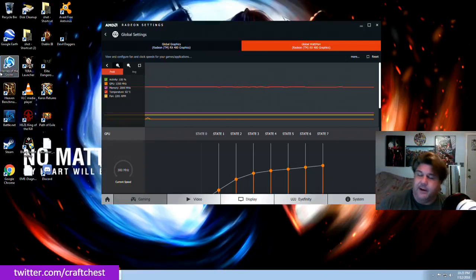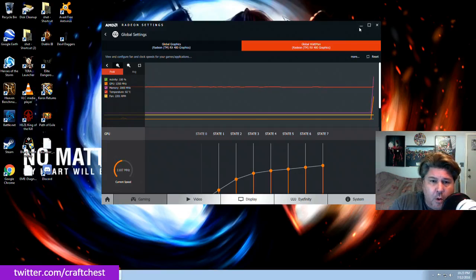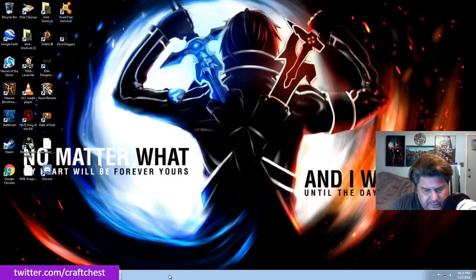All right everybody out there in the Craft Chest Nation, it is I, Craft Chest, here to show you a run through of the Heaven Benchmark. I did this one time before and I wasn't prepared — I didn't really bring up any scores of comparison, CPUs or GPUs, to actually benchmark the RX 480 the way I wanted to. We want to make a run through on the Heaven engine, which I think I closed out for whatever reason. Let's open this back up.